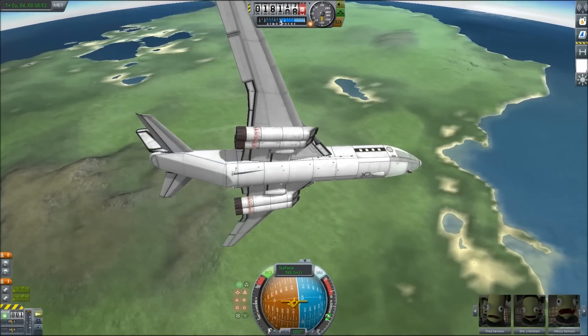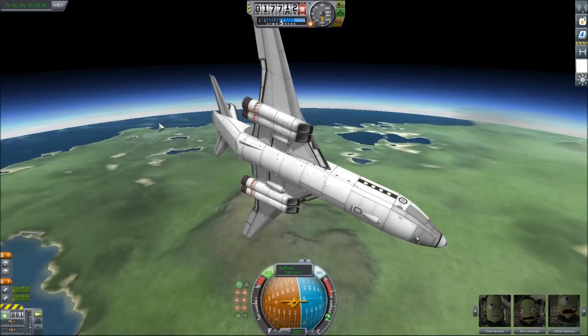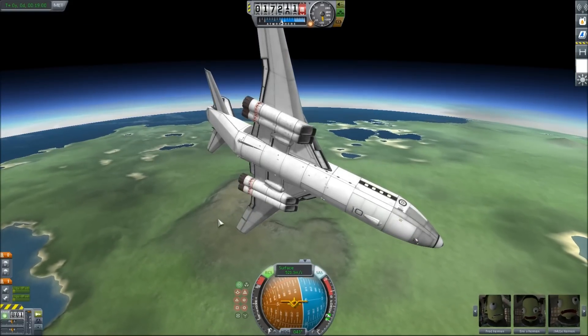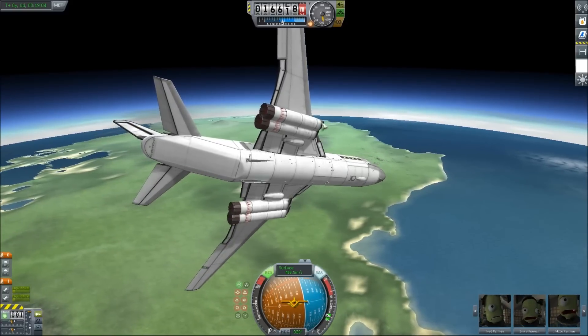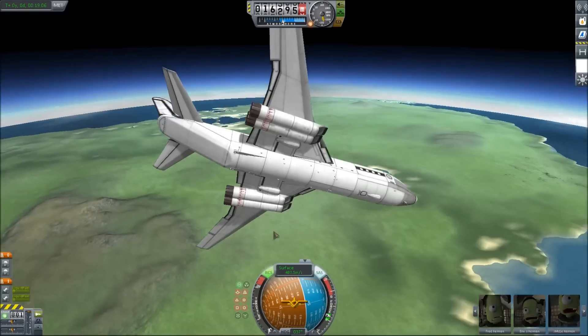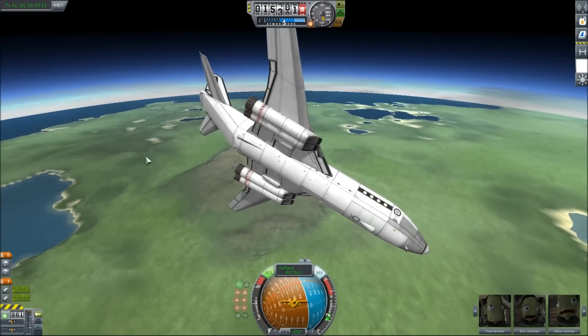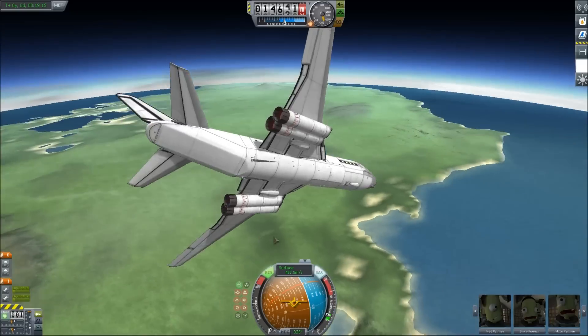We're basically out of fuel — I just hauled ass from one continent to the other, so I used a ton of fuel. We're just gonna put it down and then recover this craft, and we're gonna see if that craft is actually there somewhere. At minimum it should be there as debris. I don't understand why anything would just vanish.